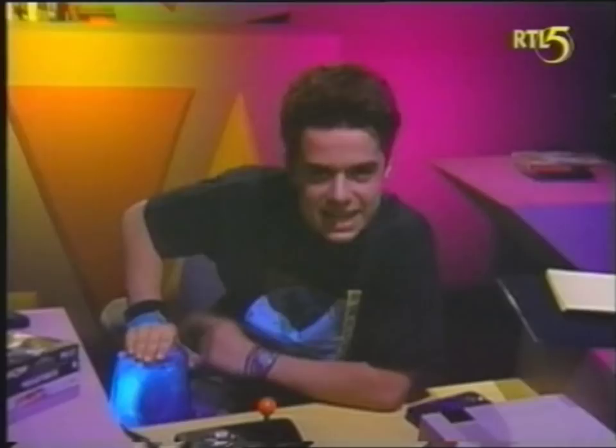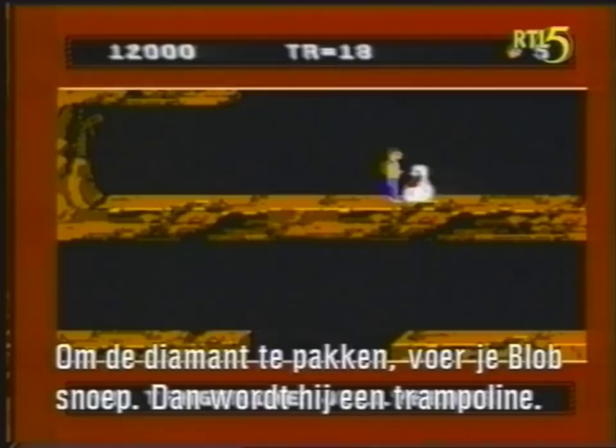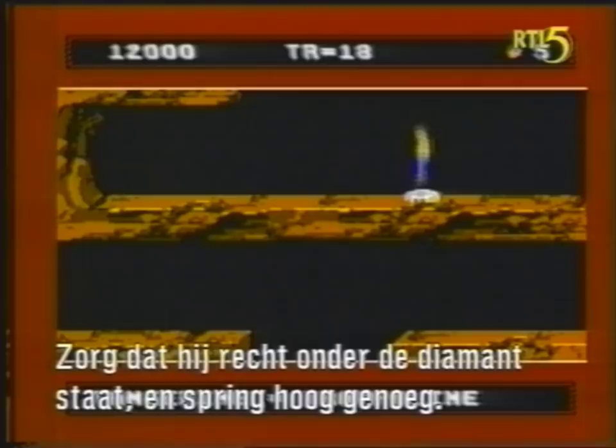Next up is a couple of quick tips for Boy and His Blob. In order to get this huge diamond, feed your blob tangerine jelly beans to turn him into a trampoline. Then make sure he's positioned directly under the diamond, and bounce until you can get high enough to reach it. Here's another blob tip: don't even let one of those cherries hit the ground, because if you do, boom! So carefully time your steps under the marshmallows, then use your Vita Blaster's Vitamin C on those cherries.